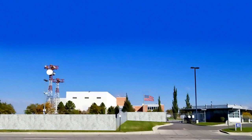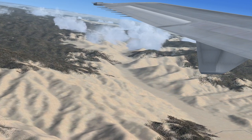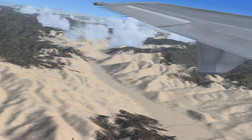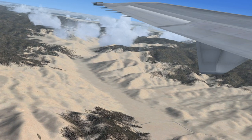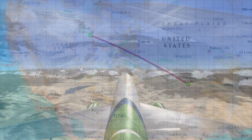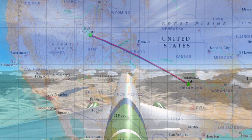Salt Lake Center to Aero Cargo Zero-Four-One-Heavy, you are leaving my airspace. Contact Fort Worth Center on 134.475. Aero Cargo Zero-Four-One-Heavy to Salt Lake Center, roger, going to Fort Worth Center on 134.475, squawk 1200.